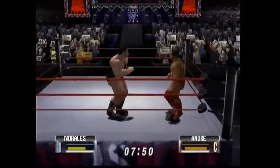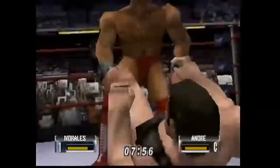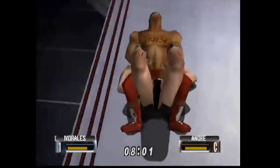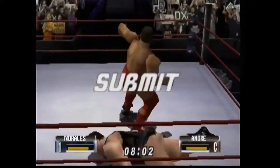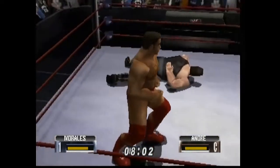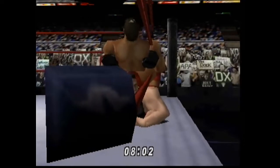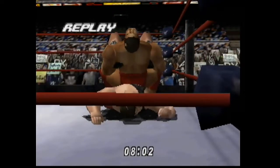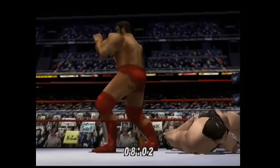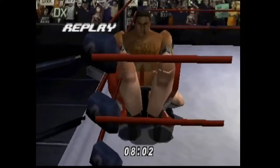Later on at the end of the year, Pedro Morales won the Intercontinental Championship from Ken Patera and became the first ever Triple Crown Champion in the company — a feat that wouldn't be repeated until Bret Hart won the WWF Championship in 1992. Pedro had two reigns as IC Champion, and if you combine all the days of both his first and second reign, he's still the longest reigning Intercontinental Champion for combined reigns. His second reign alone is the number two longest individual reign behind the Honky Tonk Man.